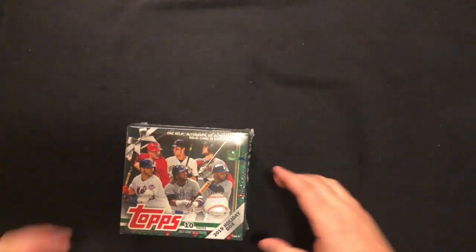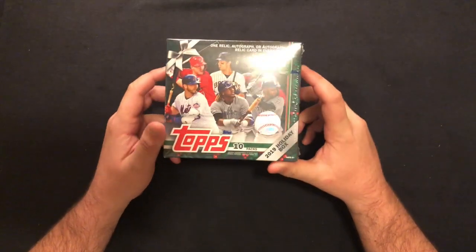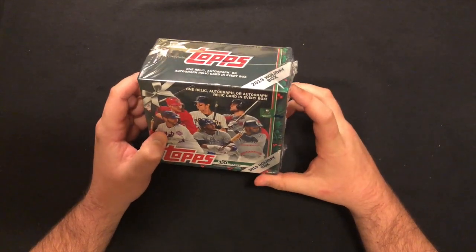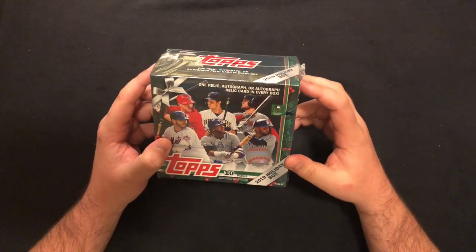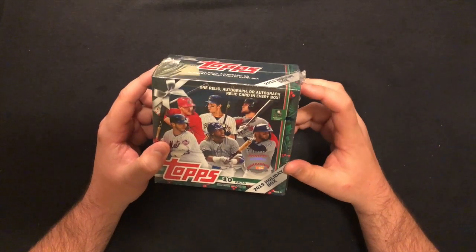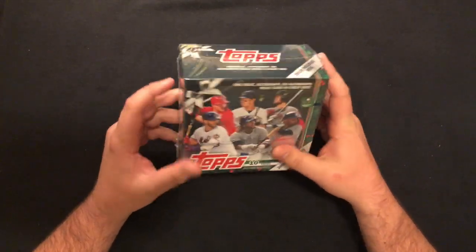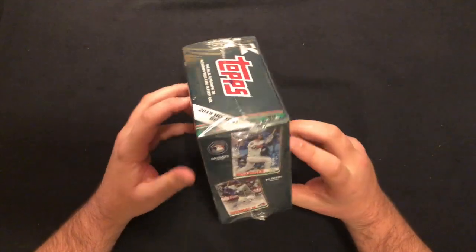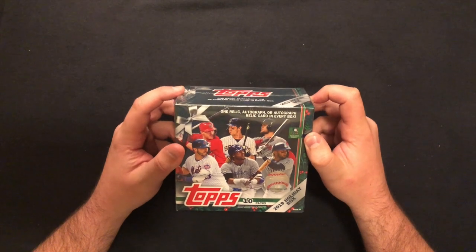So, Topps Holiday — the reason I bought these: I got three of them for a good deal on eBay. This is a blaster box. Ten packs, ten cards a pack. Every box has a hit in it — either a relic, an auto, or an auto relic. In the three boxes, I'm hoping to hit at least one auto with the retail stuff. You know, you just kind of never know. They're fun. Christmas, great time of year.